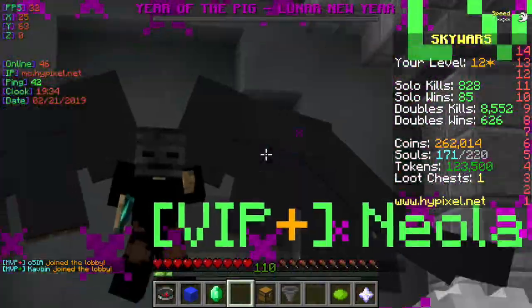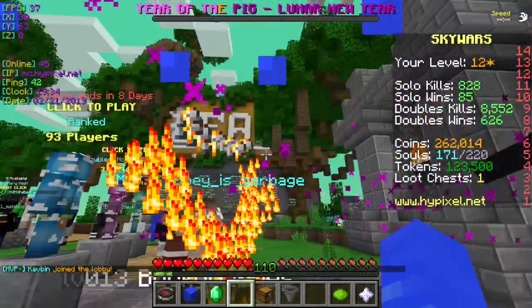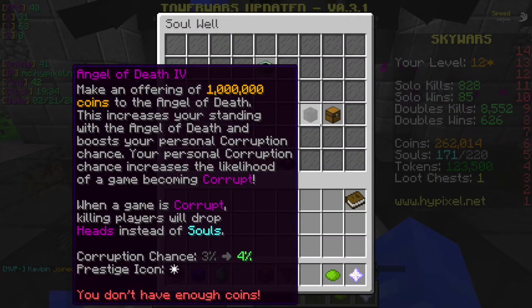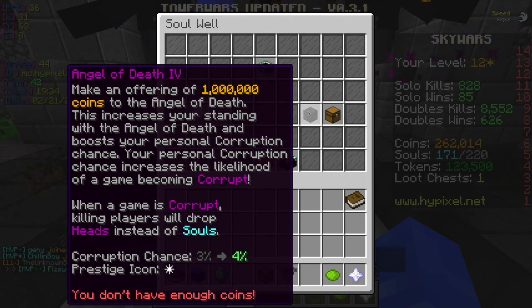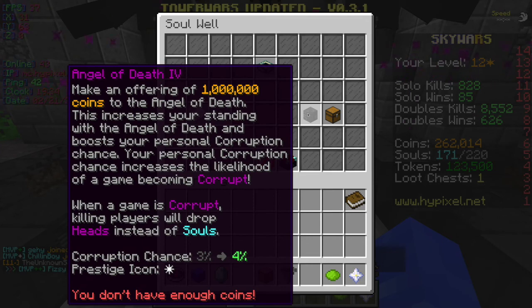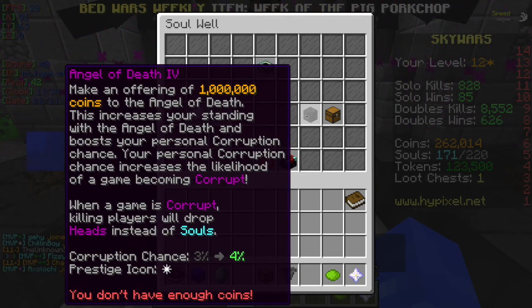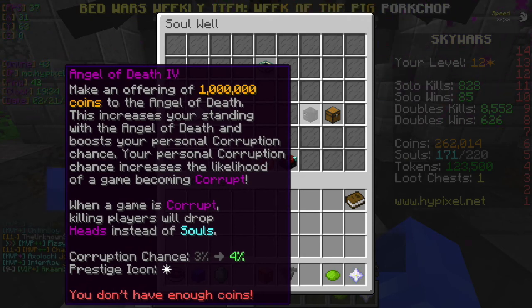Corrupt games are games where the Angel of Death — this guy right here — corrupts games randomly. You can buy chances to get it triggered.